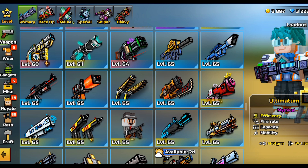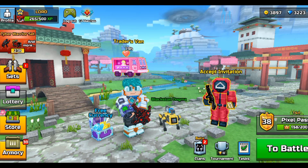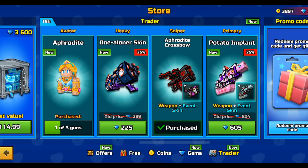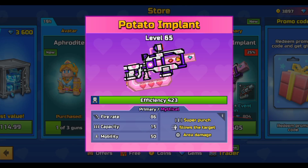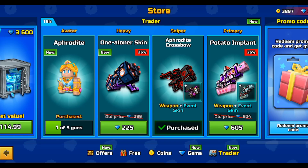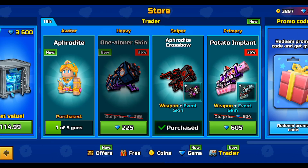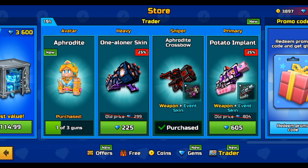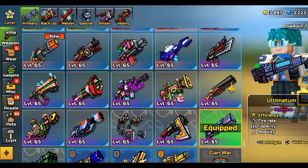I'm actually thinking about buying stuff from the Valentine's Trader's Van that I haven't bought before. Should I buy the potato implant? I really don't know if it's worth it — please tell me in the comments. I already got this weapon so I'm not going to buy the skin because there's no point in doing that.